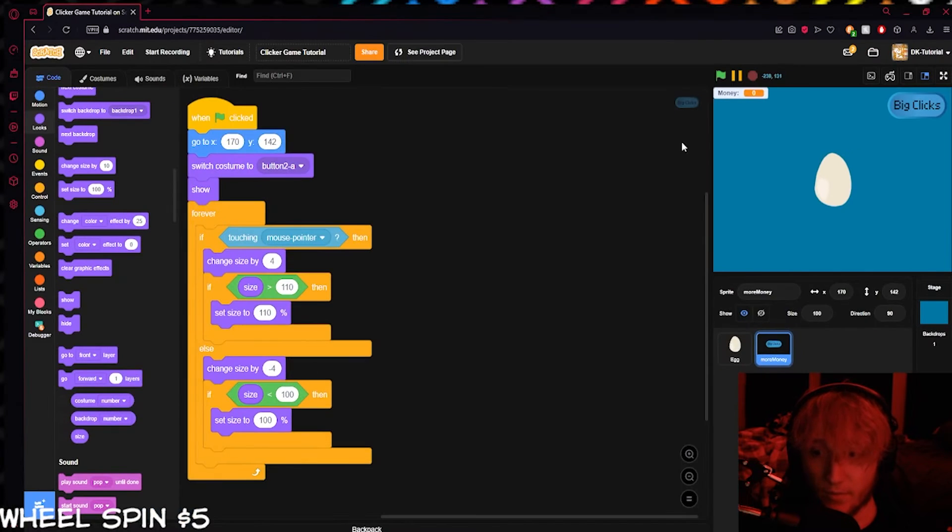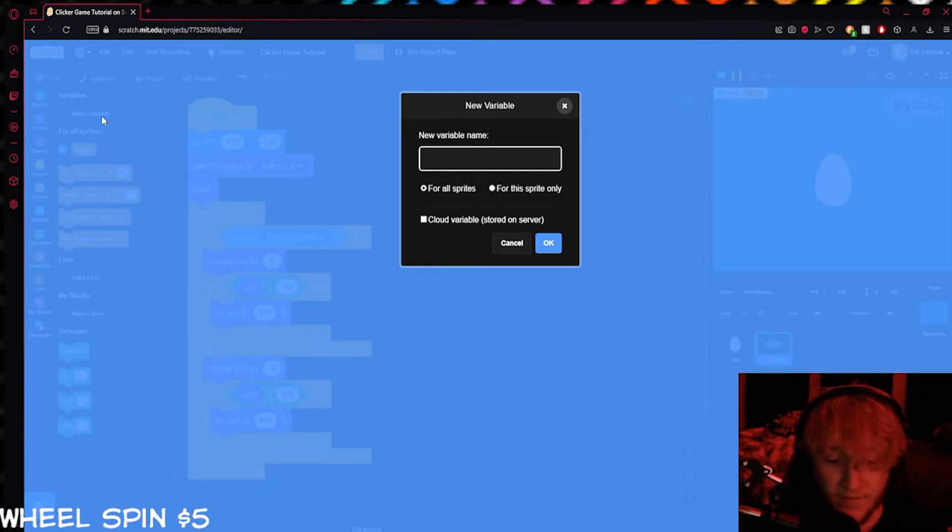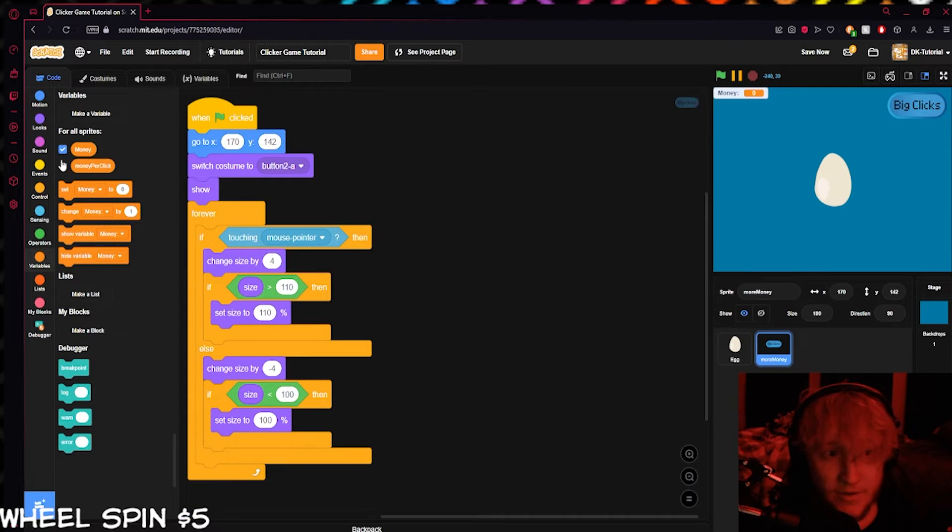Now we'll set up the system for actually buying something. This upgrade is going to make you earn more money every time you click. To do that, we'll need to make a variable called 'money per click.' You don't need to show this variable on screen — it can be hidden.